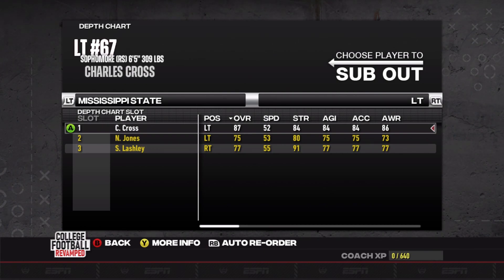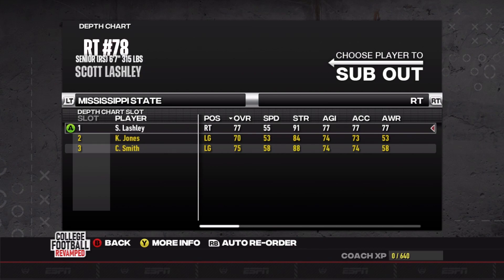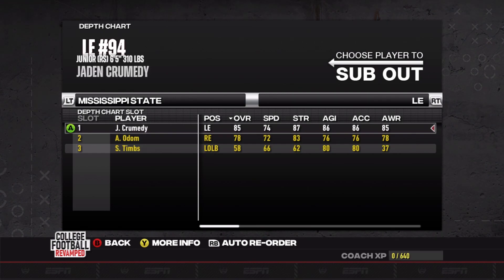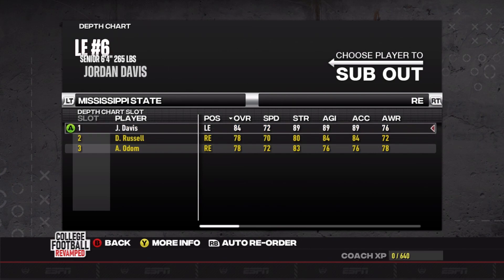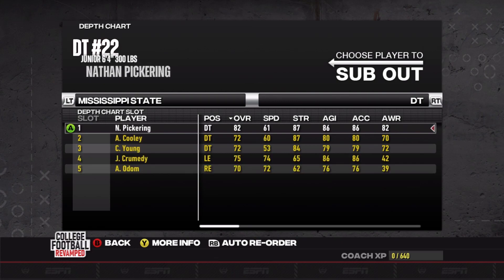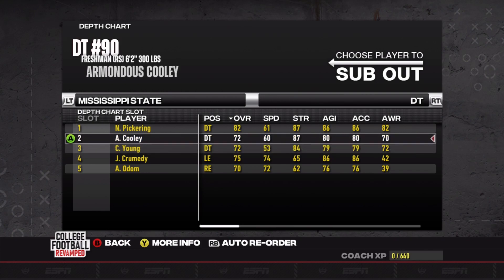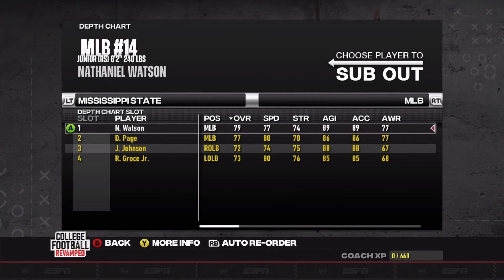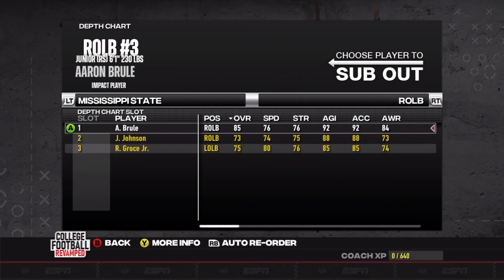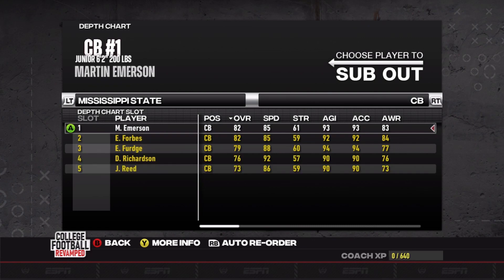I'm going to stick with this pro style offense for now — if it doesn't work out we're going spread or heavy shotgun right away. Offensive line ratings are 87, 76, 81, 81, and 77 — not too bad, but we'll see if they can hold up in the SEC. Defensively, the line looks really good: Crumetti with Odin backing him up, Jordan Davis with Russell, and then Pickering, Cooley, and Young at tackle. Left outside linebacker is very strong at 87, Tyree Sweet, Nathaniel Watson at 79, and Aaron Brule at 85 — linebacker core is pretty solid.